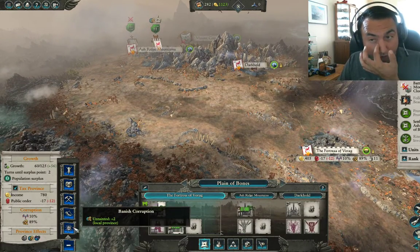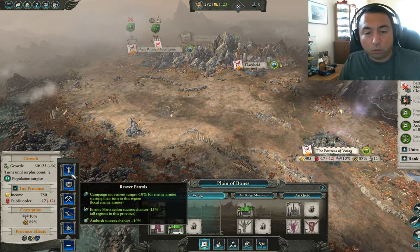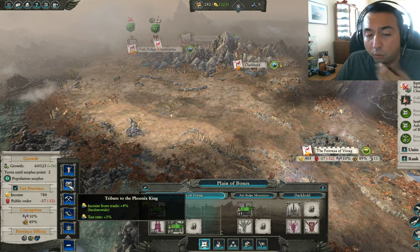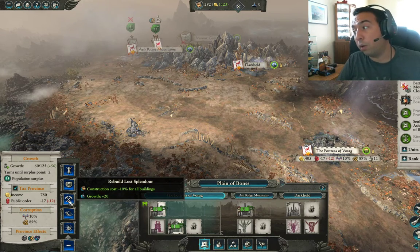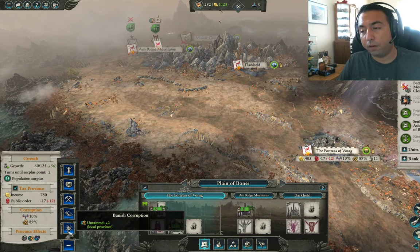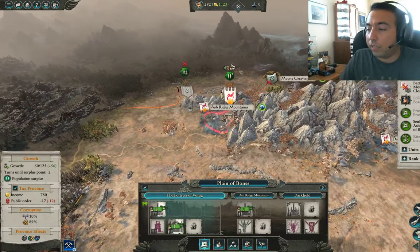We took the province — it's the commandment choice now. We're looking at it and we're getting minus 12 from conquest. We have several options: Reaver Patrol gives 10% campaign movement range but nobody's attacking us, so that's not useful right now. Four percent from trade faction — we don't have trade so that's useless. Rebuild Lost Splendor gives 10% construction discount and 20% growth plus the option to rally citizen militia. We also have Untainted giving plus two in the province. We do have a little vampiric damage at 10%, but we're going with growth 20% — we need this province upgraded as soon as possible.